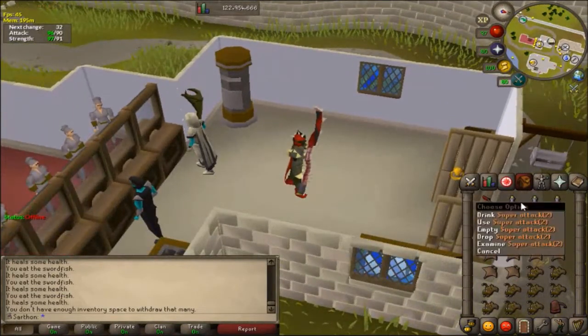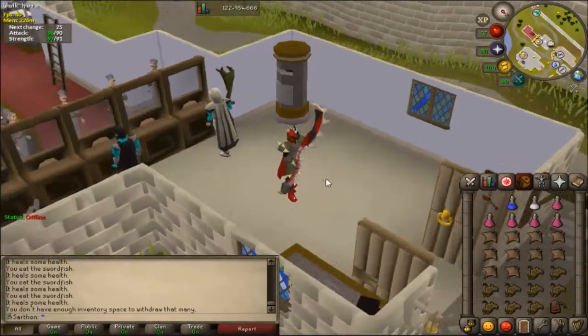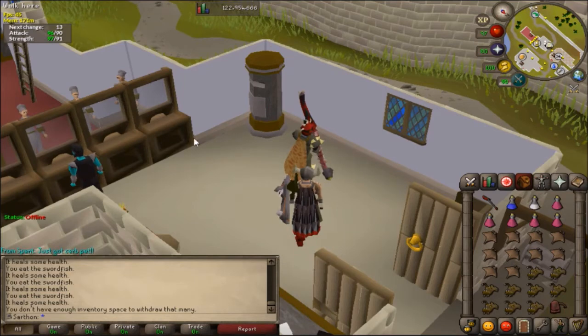The next thing you want to do is bring a super attack and super strength. If you're a main, swap it with a super combat. I don't recommend bringing a super defense because for Cerberus, if you're going to get hit, you're going to get hit. I don't think your defense plays as much of a role here, and I don't think it's worth using one inventory space for a super defense pot.